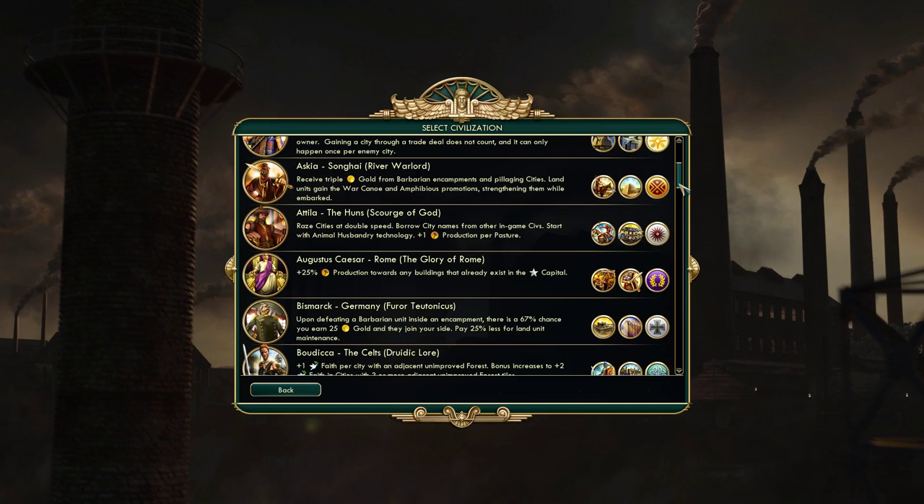Pick a civilization that you enjoy and feel connected to. The second piece of advice is the other reason we're picking Rome: look for a bonus that you can somewhat understand as a new player. Rome's bonus is extra 25% production towards any buildings that already exist in the capital. That is Rome's bonus as a civilization — pretty easy to understand. Any building you've already built in the capital will build 25% faster anywhere else. It's pretty straightforward.